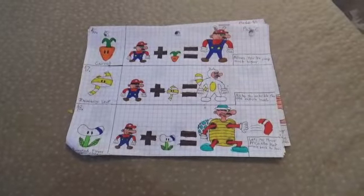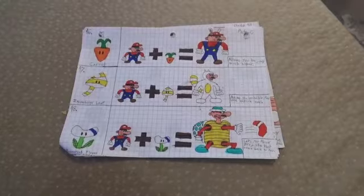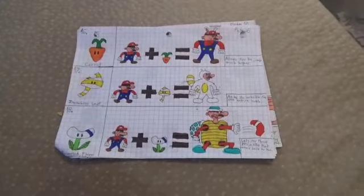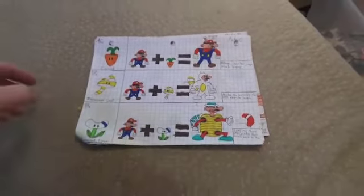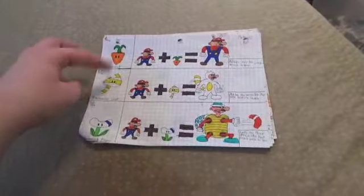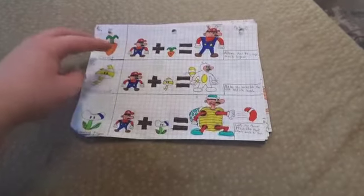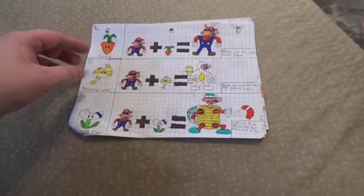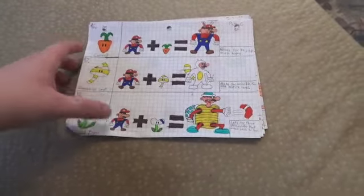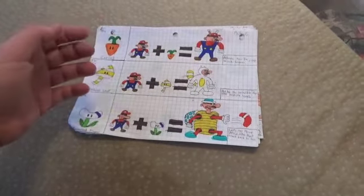Hello everyone. Welcome to part two of this five-part series called Mario's Medicine. We're going to continue where we left off. I have the five pages we're going to look at right here. We're going to look at five pages per part and there's three power-ups on each page, so that means we're going to do fifteen power-ups each part. That means there's 75 power-ups in all.